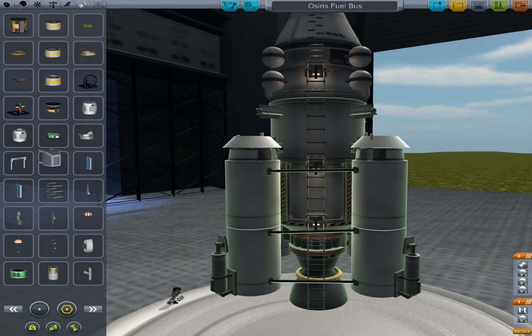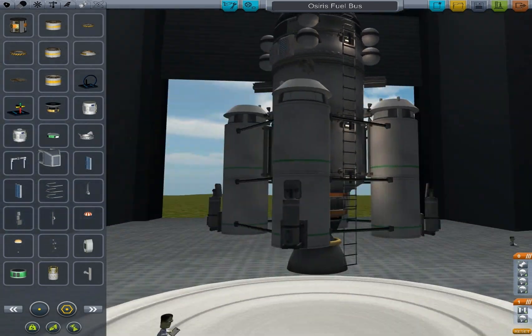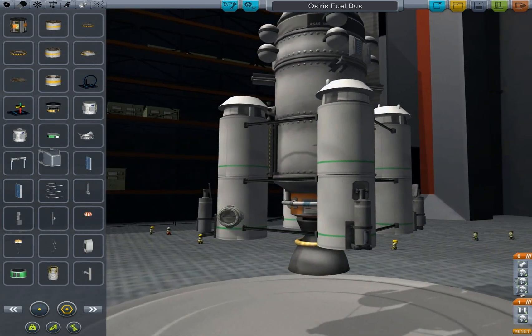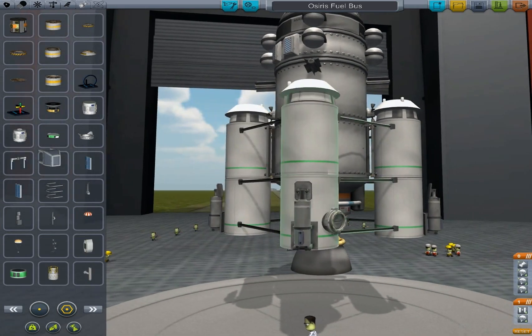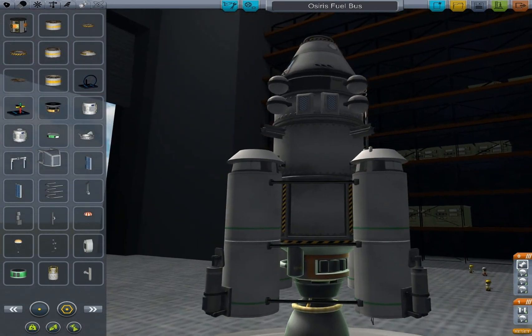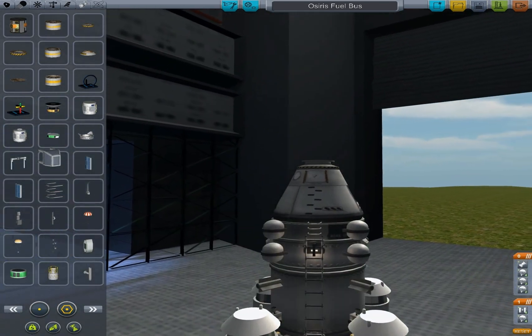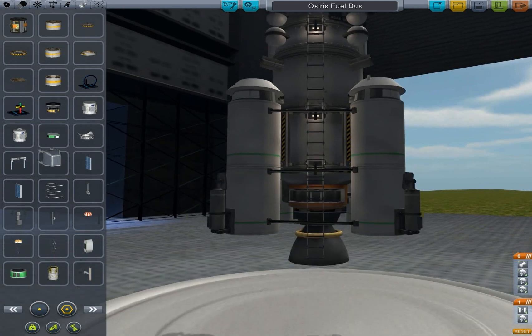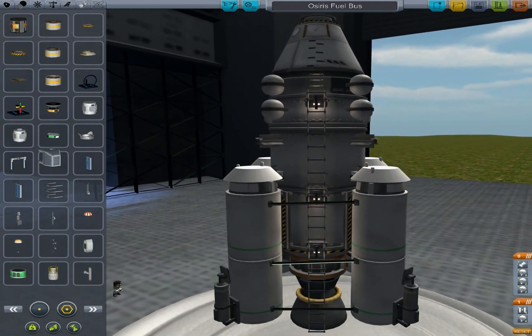Hey guys, just a quick one — this is the shuttle bus we're going to use, the fuel bus. I've got a small docking port here for the truck to go load up these tanks, and I've got a big engine because it's going to be heavy. It'll take everything back up to our station, Osiris. I'll see you when we're about to dock.